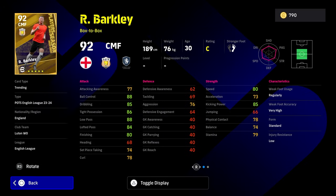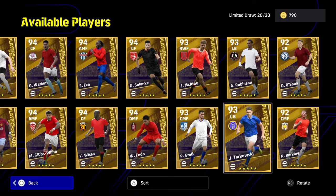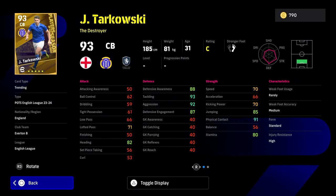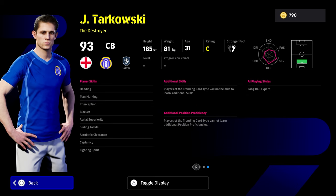Starting with Ross Barkley, who kind of revitalized his career — looks to be getting another move away now, back to his home club I think. But he did have a good season. Speed and acceleration are pretty decent, physical contact pretty decent, dribbling, ball control, tight possession okay as well, and a lot of skills. It's a fairly decent card — doesn't have low lofted pass or one touch pass, but everything else is pretty decent. You've also got Tarkowski — this guy is a very good destroyer as well. Good defensive awareness, tackling, aggression and engagement, speed lets him down slightly, and he does have blocker, interception and aerial superiority.